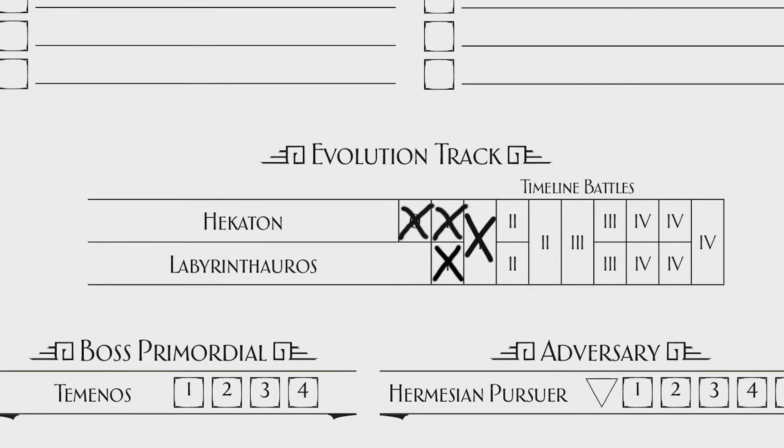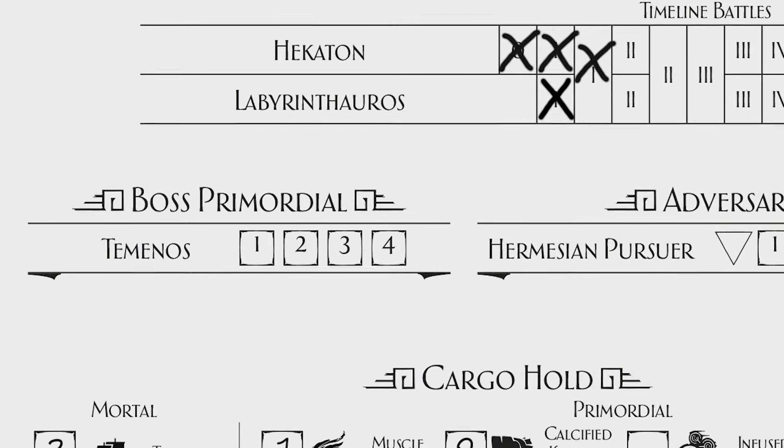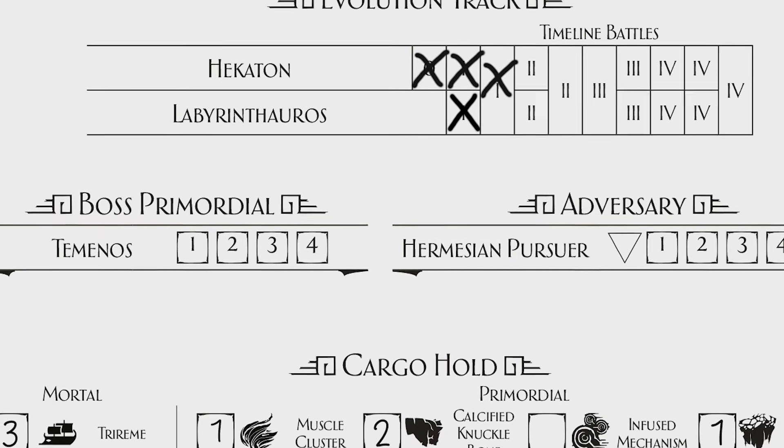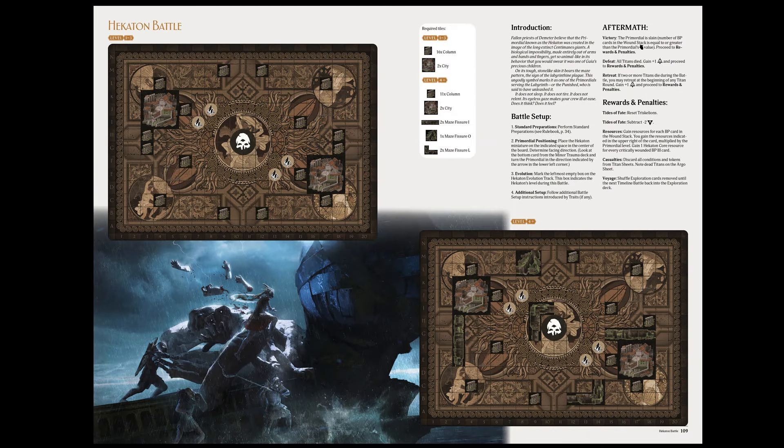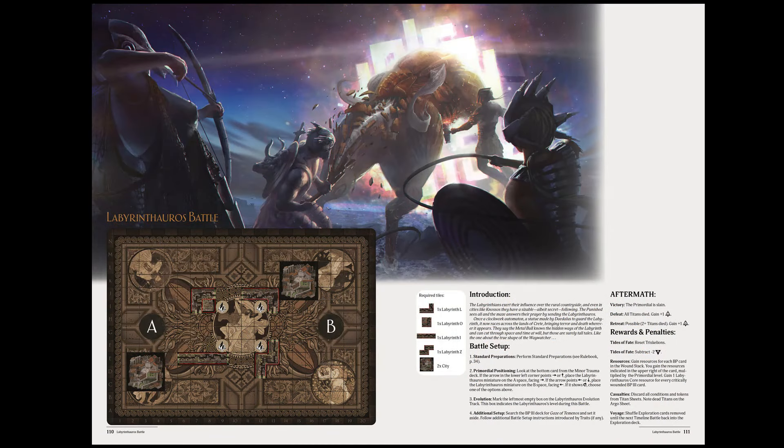Or you could choose to mark this box and fight the Labyrinthaurus at level 1. The boss and the adversary are handled differently. They are always level 1, but each time you fight them you mark the next box on the corresponding track, which changes the way that each battle is handled. The details for the different battles can be found in the back of the storybook for your current cycle.